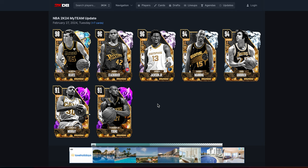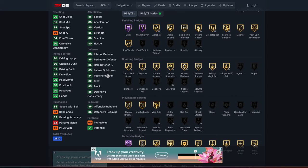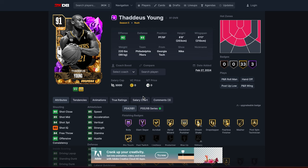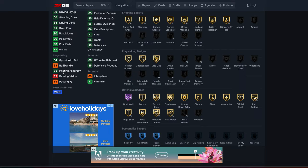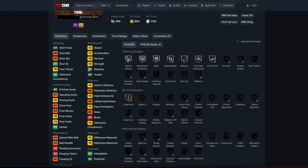The two new cards are Lamont Murray and Thaddeus Young. Thaddeus Young's stats look all right — there are no real flaws, everything's around 85. He's an all-around mid machine and actually a pretty good defender. I would have expected his steal to be higher than 82 — back in the day Thaddeus Young's steal rating used to always be super high. It's crazy that it's now one of his lowest stats, and he's got 63 ball handle.